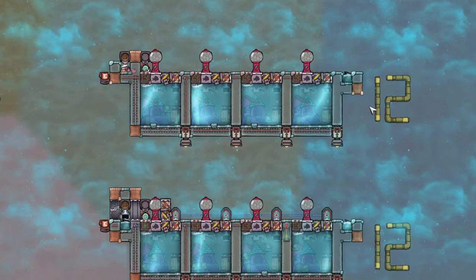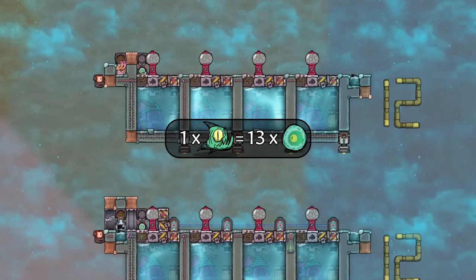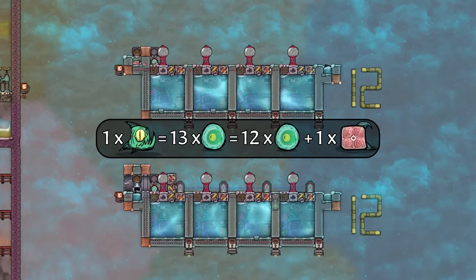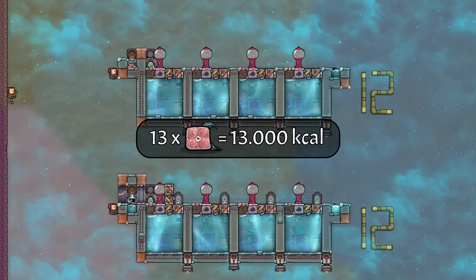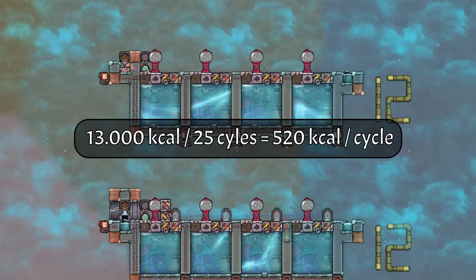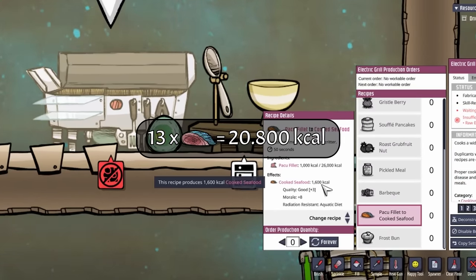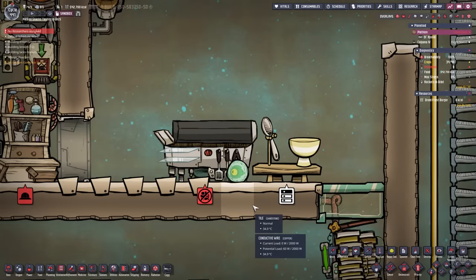One of these setups has 12 parkour in it. Each parkour will give you 13 new eggs in its lifetime, giving you either parkour fillet from 13 parkour, or 12 usable parkour eggs because you need to replace the breeder parkour, plus one parkour fillet from the dying breeder parkour. Using only the 13 parkour fillet with 1000 kilocalories each, divided by 25, gives you 520 kilocalories per cycle per breeder parkour. Of course you can also cook the parkour fillet, giving you 1600 kilocalories each, which adds up to 832 kilocalories per cycle.